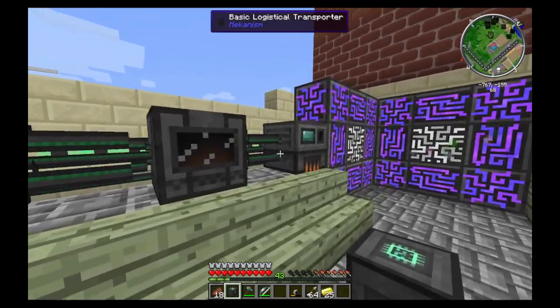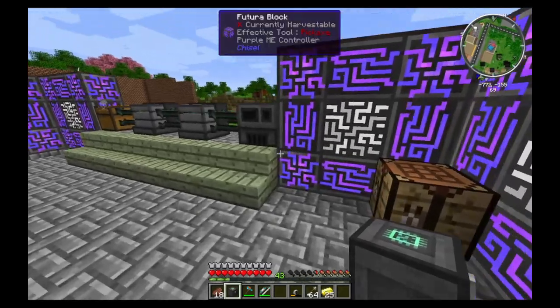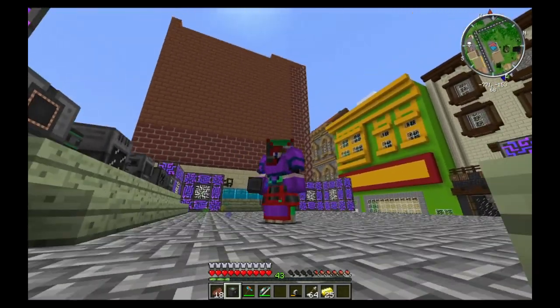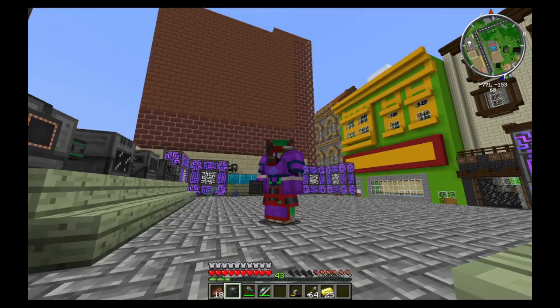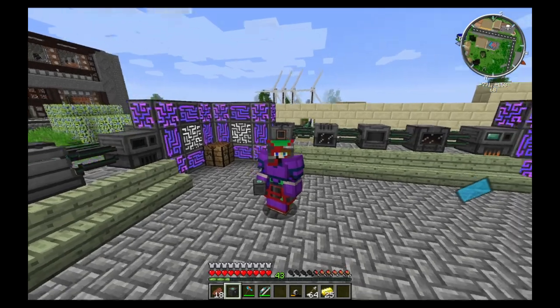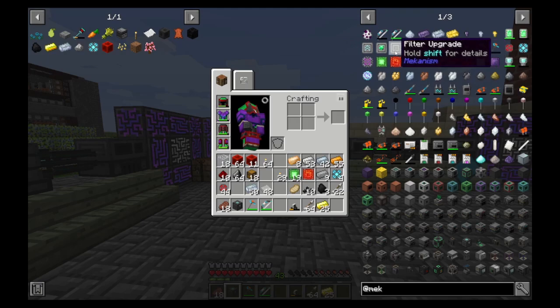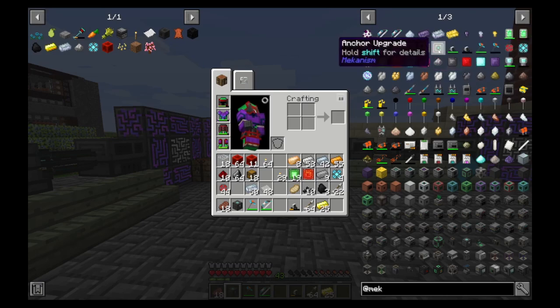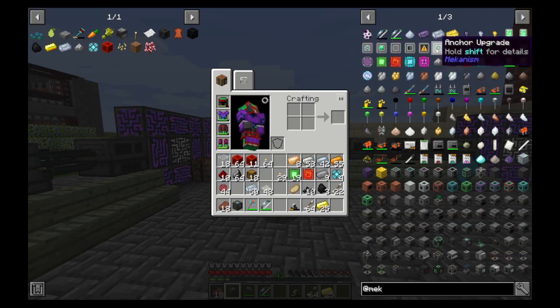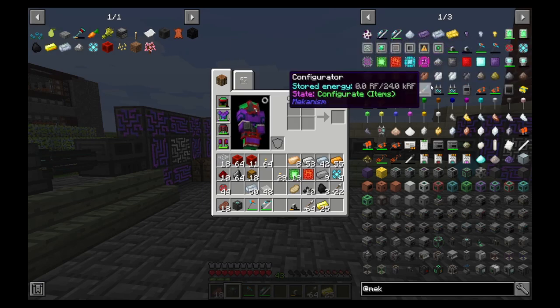I have noticed something - even though I've made all these great tools, this is just not powerful enough and is not producing enough oxygen for us to pump everything through. I've added a few more windmills because we were running out of power, but it's still not powerful enough. What can we do about it? We could make whole new ones and upgrade them. Or we could look at these upgrades: we've got speed upgrades, energy upgrade, filter upgrade, muffling upgrade, gas upgrade, and anchor upgrade - which keeps the chunk loaded.